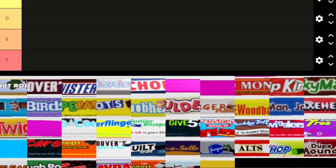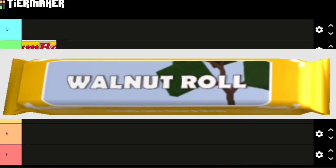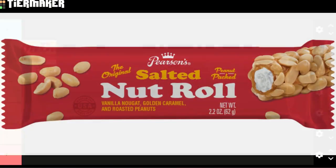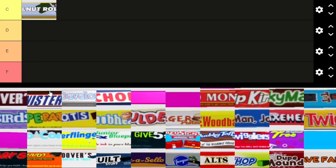Next is Walnut Roll. I asked myself if this was like Tootsie Roll — it turns out it's a Salted Nut Roll. I like it — walnut roll, salted nut roll — it's alright, I'm going to give it C tier for now and I'll probably adjust these later.